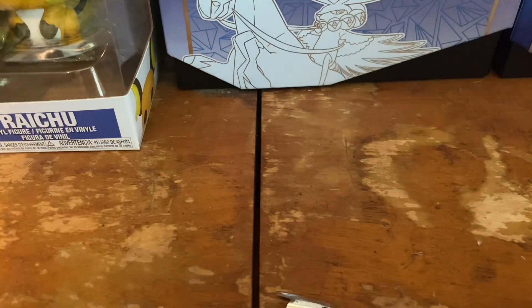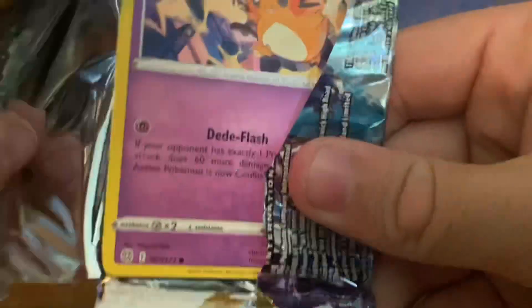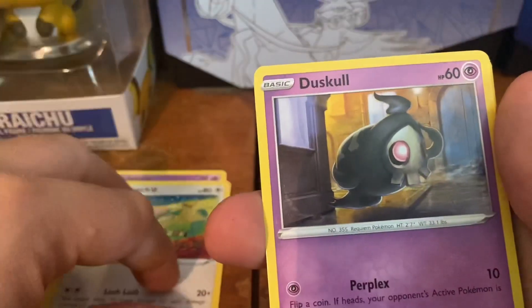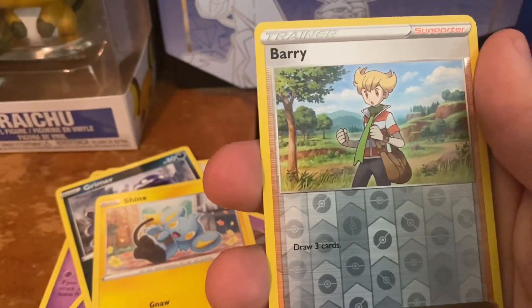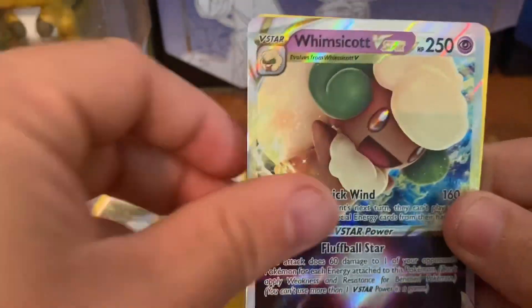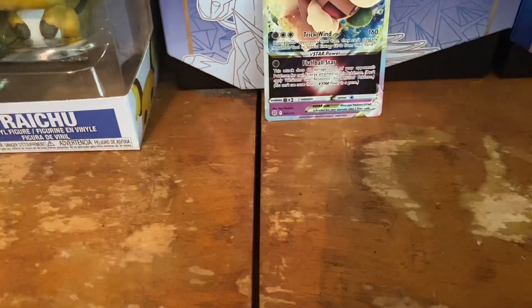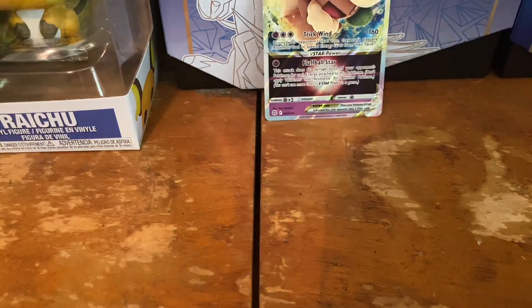Let's see if we can open up the RC pack and get back to that black code card. Code card for Brilliant Stars — going right into it. We got a Dedenne, Farfetch'd, Duskull, Grimer, Sneasel, a Berry for the reverse, and a Whimsicott V Star! We'll definitely take it. Fire energy, Pachirisu, Choice Belt, and a Lutzio. More than a hollow — that's what we wanted.